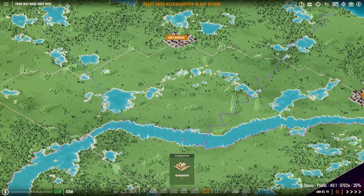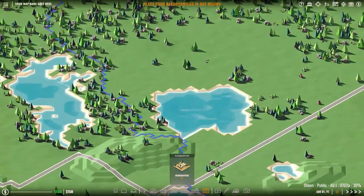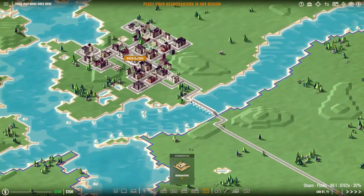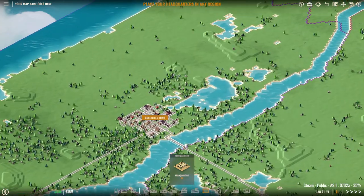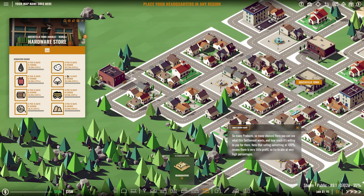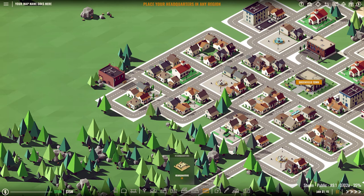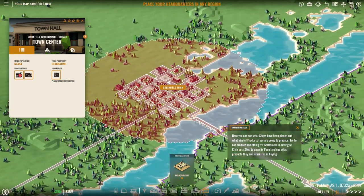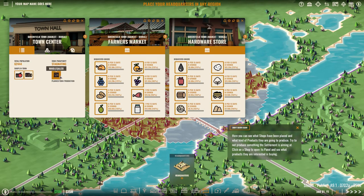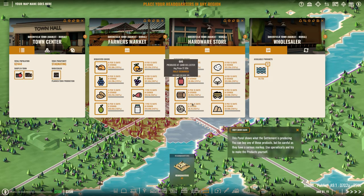So what you gotta do is select a region. For example, this is Fort Morgan and you can see the blue line here indicates the border of that region. The red border up here indicates the border of River Bottom. We gotta choose a region depending on what these guys are demanding and what I can produce. Here you can see what the settlement wants and how much it's willing to pay. Selling at 100% means very little profit, so try to aim for very high percentages. I can see we have a farmer's market, a hardware store, and a wholesale here which takes water — and I can produce many of these things.